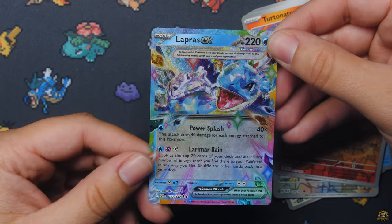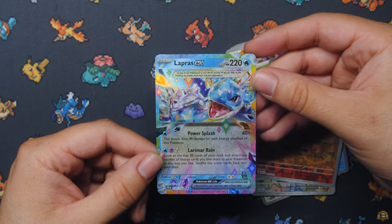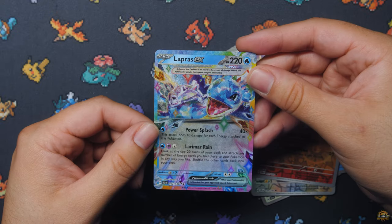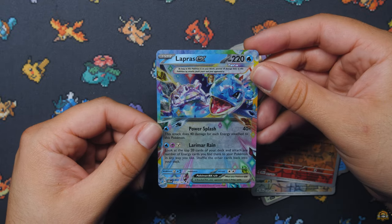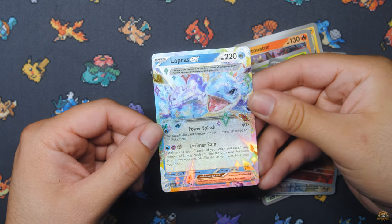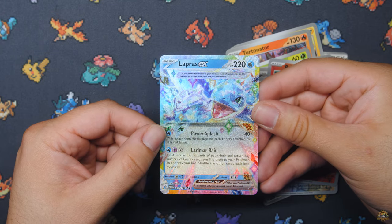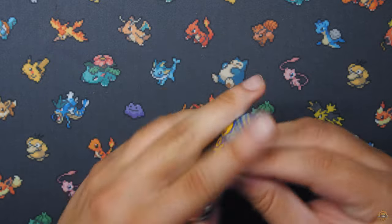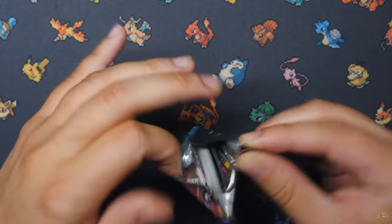Lapras EX — for our very first time, we've never pulled this yet! Lapras EX out of the Lapras booster pack. Very nice. Lapras EX right there. Next pack we got Cinderace — we got one hit so far.